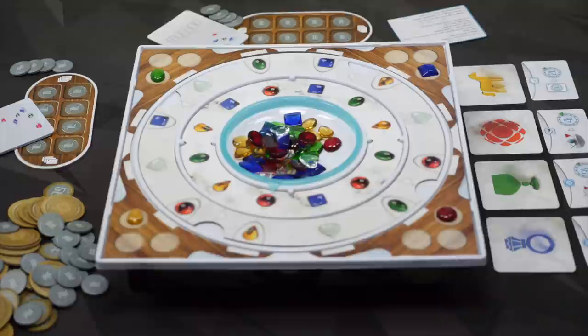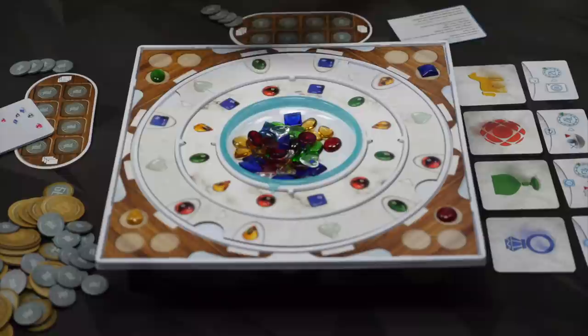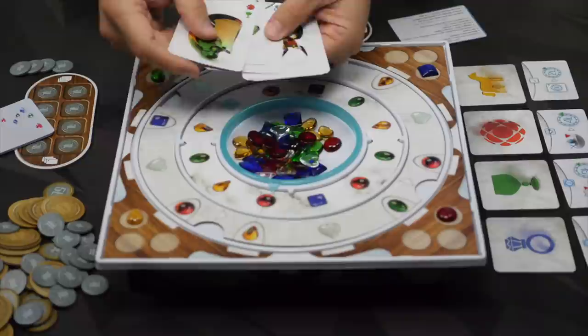Everybody is dealt five cards, except in a two-player game everybody is dealt six of these cards. You cannot rearrange these in your hand. They're going to show you some sort of glass figurine. They have over here some necessary glass beads and then one or multiple symbols on the side.